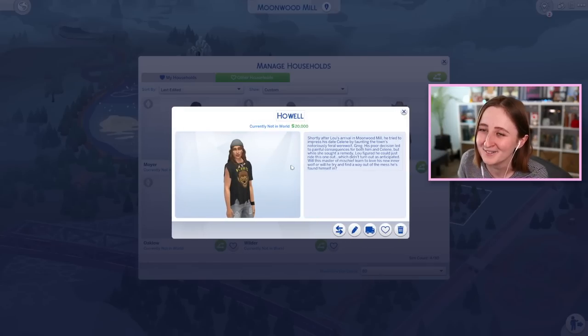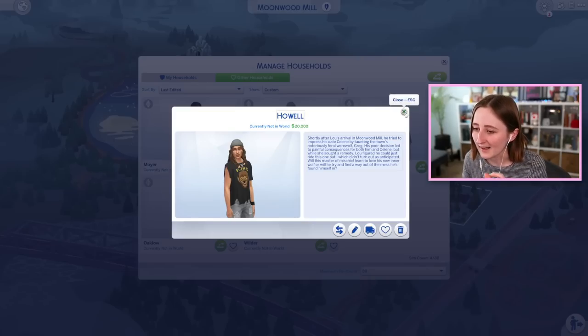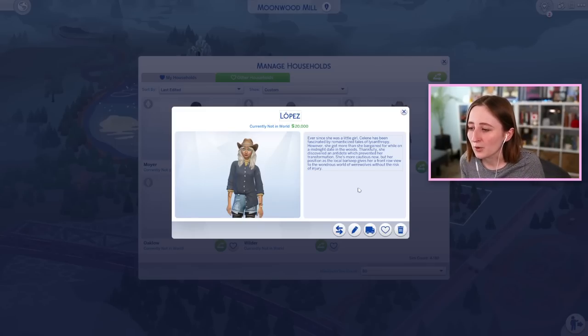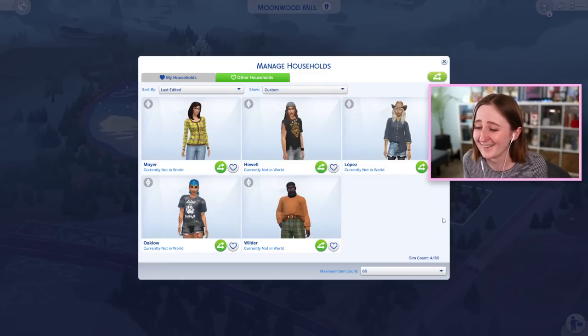We also have Lou Howell here. Shortly after Lou's arrival in Moonwood Mill, he tried to impress his date Selene by taunting the town's notoriously feral werewolf Greg. His poor decision led to painful consequences for both him and Selene, but while she sought a remedy, Lou figured he could just ride this one out, which didn't turn out as anticipated. Will this master of mischief learn to love his new inner wolf, or will he try and find a way out of the mess he's found himself in? So it sounds like he and Selene were dating - he got turned by Greg, she did not because she sought out a remedy. And Selene is the bartender in town. Ever since she was a little girl, Selene has been fascinated by romanticized tales of lycanthropy. She got more than she bargained for while on a midnight date in the woods, but thankfully discovered an antidote which prevented her transformation. She's more cautious now, but her position as the local barkeep gives her a front row view to the wondrous world of werewolves without the risk of injury. This is so much fun, I love the detail in this.